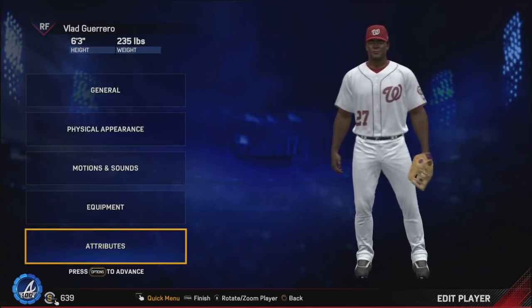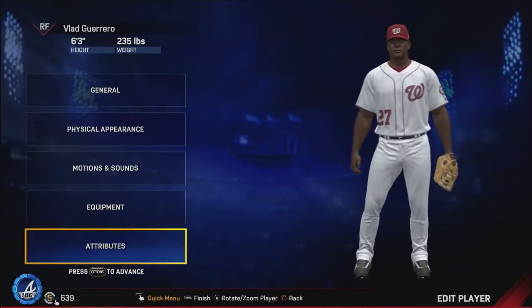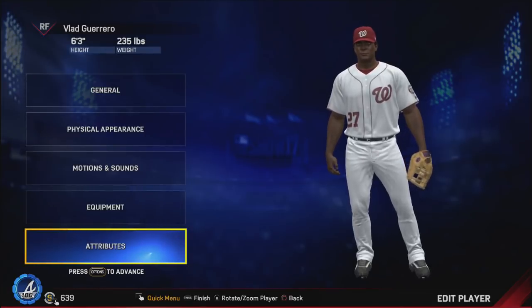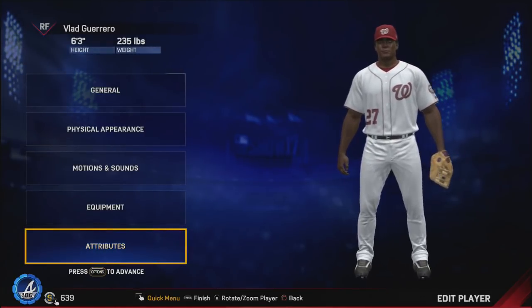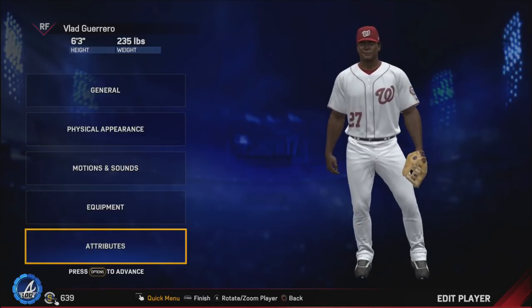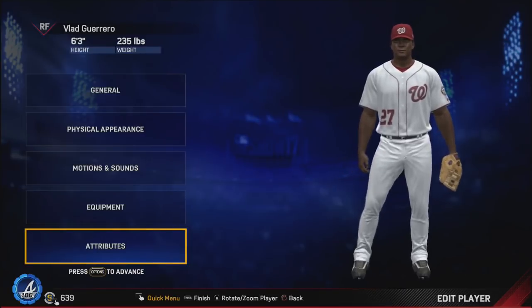Now let's take a deep dive into his ratings. This was an absolute monster year for Vlad — he hit .345/.410/.664 with 44 home runs, 123 RBIs, and nine stolen bases. That turns into some pretty darn good attributes.